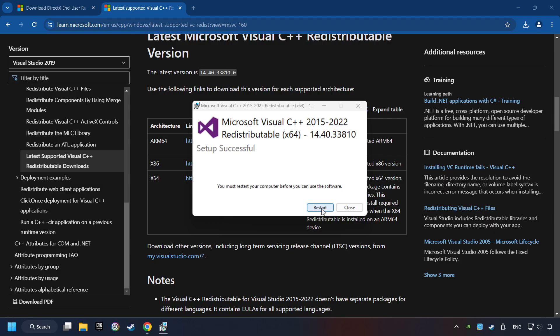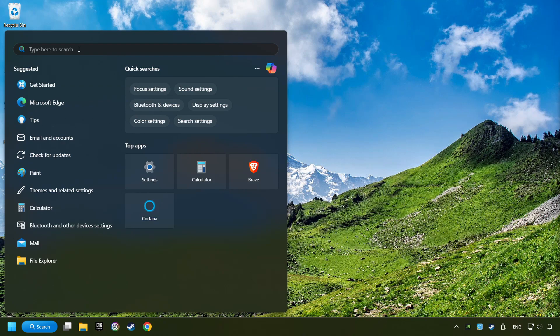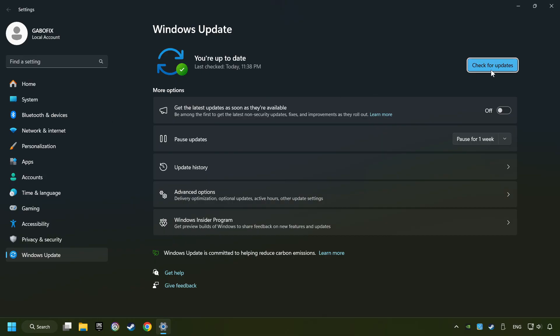And restart your computer. Click on the search box and type in Updates. Click on the Check for Updates button. If the search has found any update, then download it. If the download has been finished, then restart your computer.